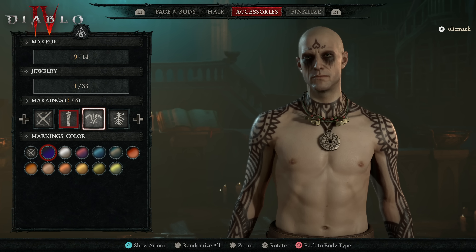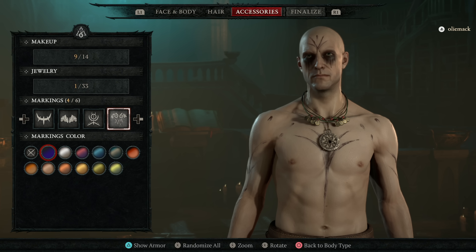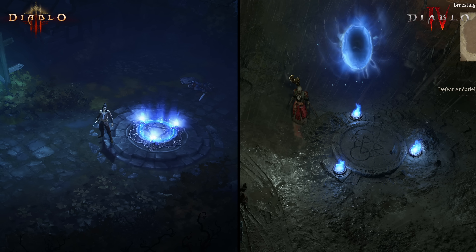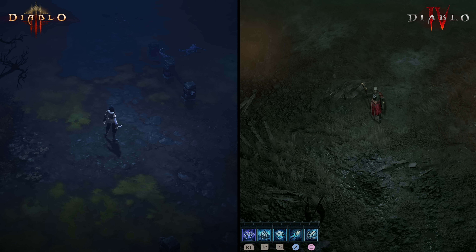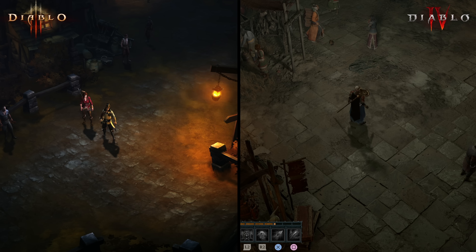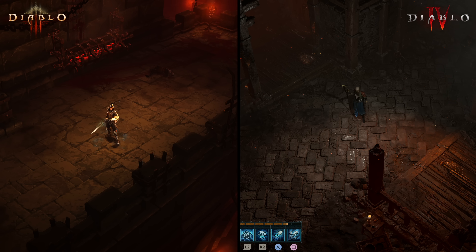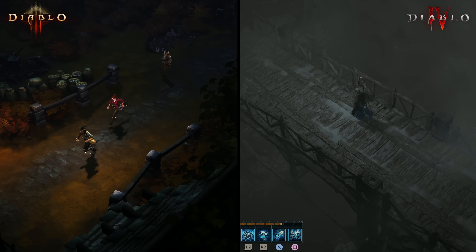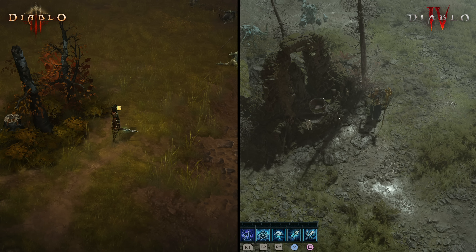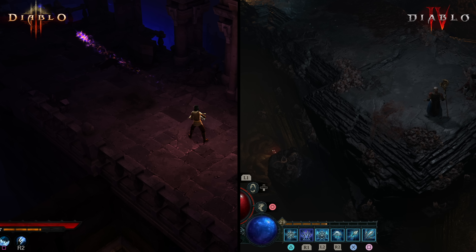Diablo 4 also has properly customizable characters, which is a first for the series, with plenty of options at hand. The game world is much more complex too — gone are the cartoony textures that stretched over flat geometry in Diablo 3, replaced with detailed ground surfaces with normal maps and plenty of real geometry and properly animated foliage. Each environment has so much more detail and much closer fidelity to real-world materials. Lighting in Diablo 3 was also pretty basic, with most lighting data baked and only a subtle real-time light following the player. Diablo 4 has much higher fidelity real-time lighting with beautiful shadows, and spell effects also project light onto the environment.